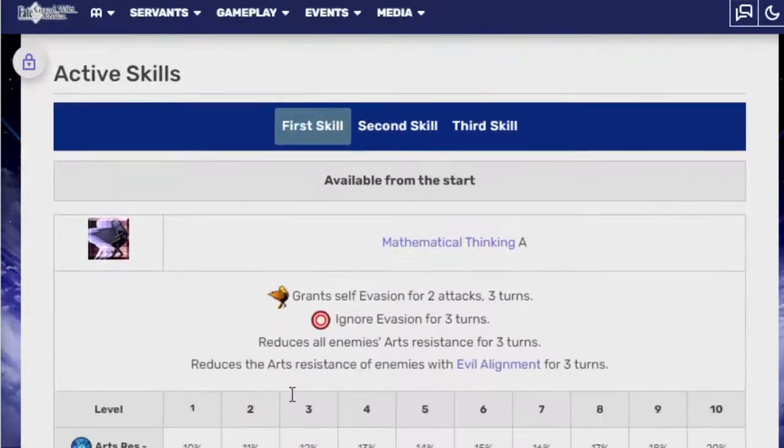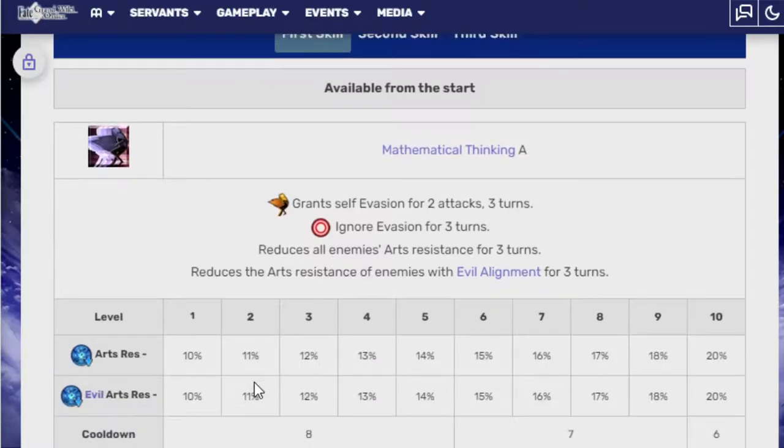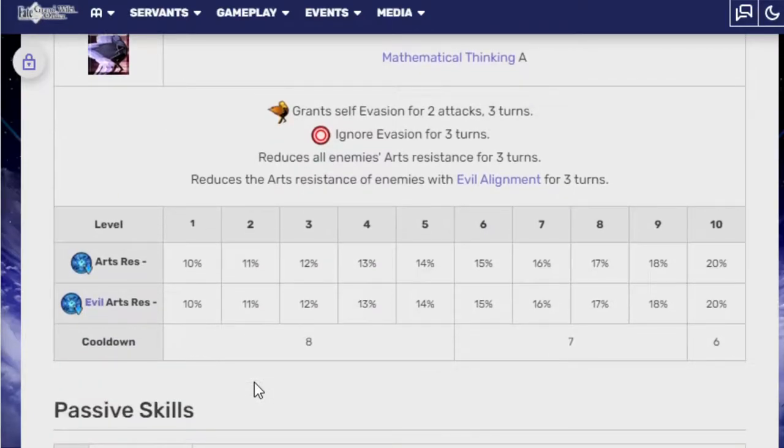His active skills — his first one is called Mathematical Thinking. It grants self-evasion for two attacks over three turns, ignores evasion for three turns, reduces all enemies' arts resistance for three turns, and then reduces the arts resistance of enemies with evil alignment for three turns — 20% and then 20% additional for evil arts resistance.